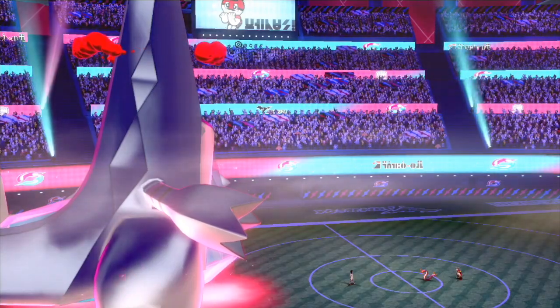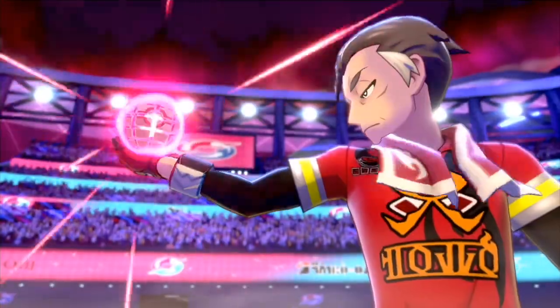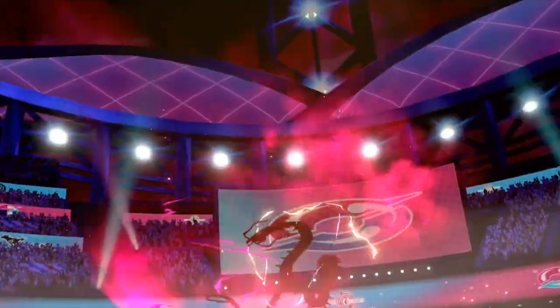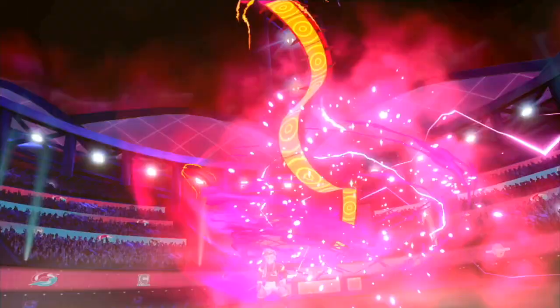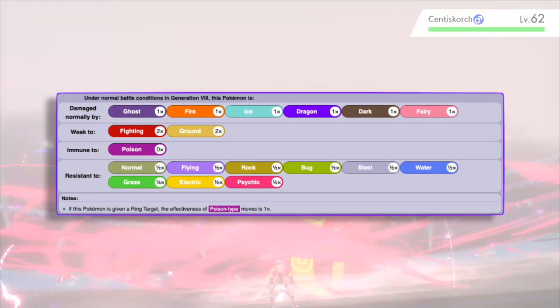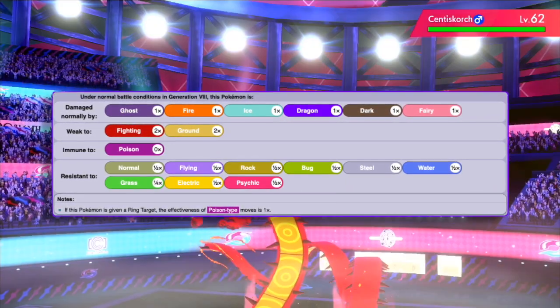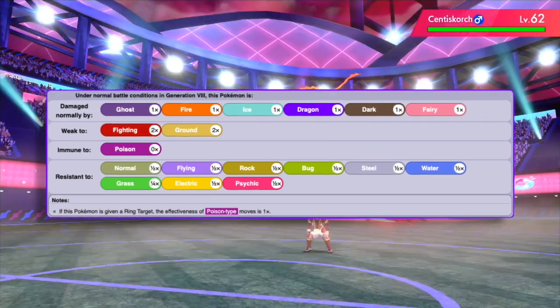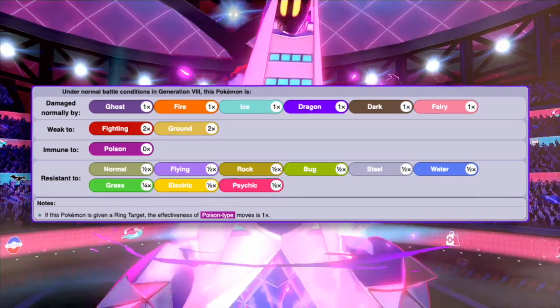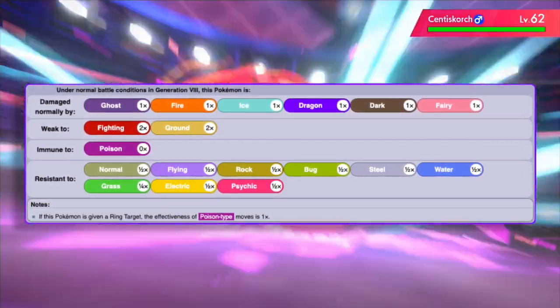Howler, you are currently using G-Max Duraludon in the IBL and you're demolishing everyone with it. The thing for me about G-Max Duraludon is its typing. Steel/Dragon is a phenomenal typing — it adds up to a total of nine resistances, some of which are quad resistances, plus an immunity to poison. Its only weaknesses are to fighting and ground.